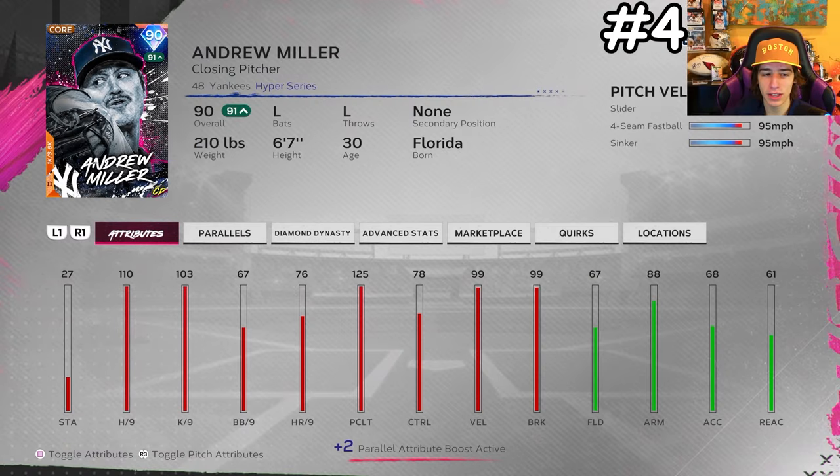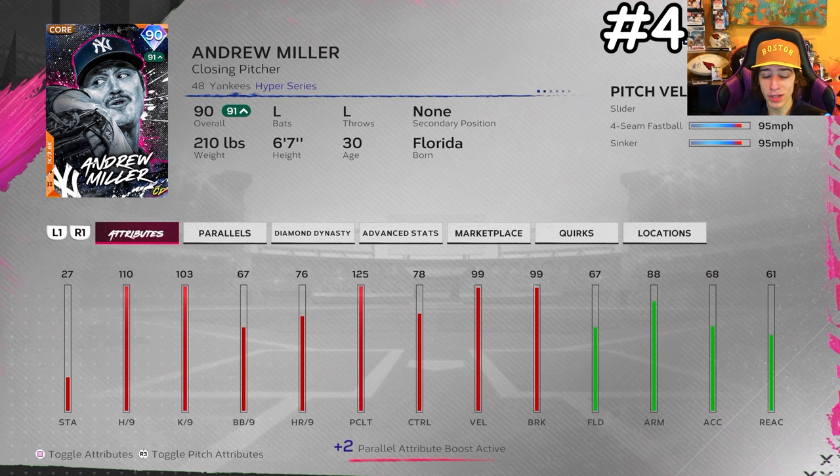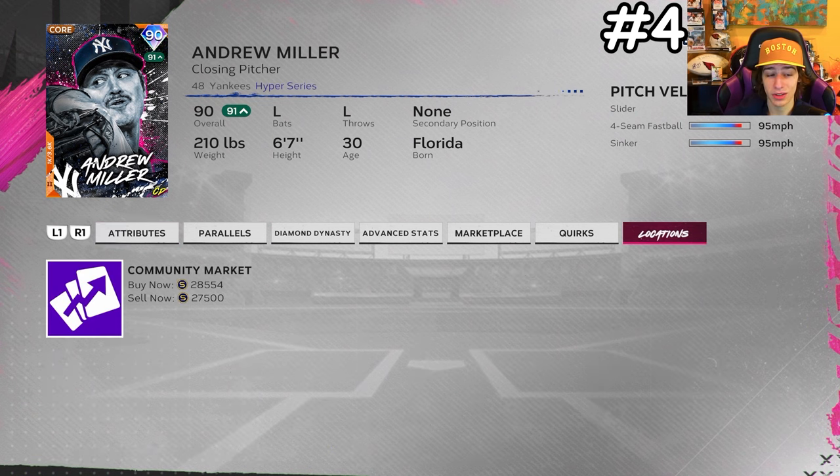Moving to the first pitcher: relief pitcher Andrew Miller. I've only used him in events but his ERA is not bad compared to other pitchers I've used. He has 110 hits per 9 at parallel 2, 125 clutch, really solid control, that glitchy wind up, and as a left-hander he has 99 velocity, 99 break, a slider, and a sinker. He's only 27k right now — buy him before the game fully launches because his price will go up.